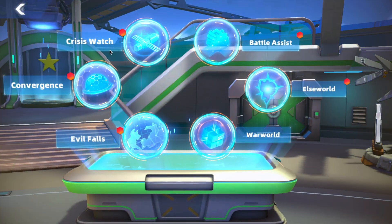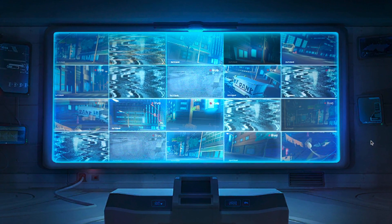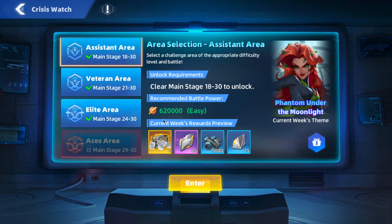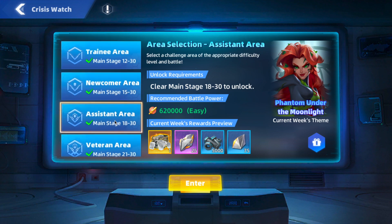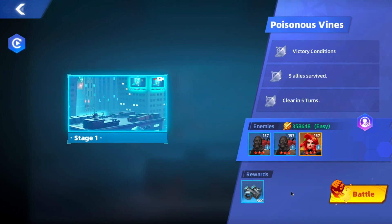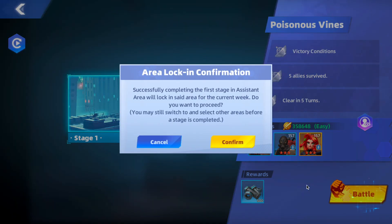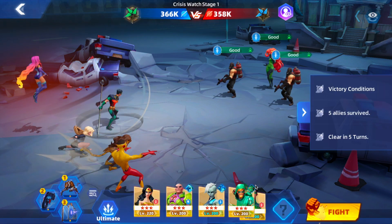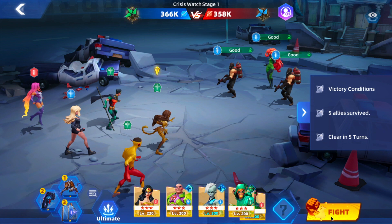So yeah, it is weekly reset and the very first thing you got to do on weekly reset is Crisis Watch — before doing anything — because we have a new area. I like to choose one that's not too hard, so I'm going to go to the assistant area. The reason why we've got to do Crisis Watch first is because you've got to get through this fastest to get on the leaderboard. The first person to get the top score is going to be in first place.